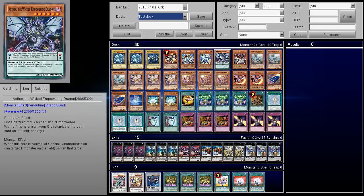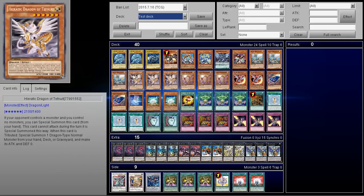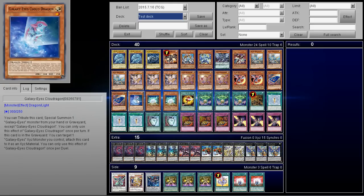He's got two copies of Blue Eyes, one Labyrinth Dragon, one Red Eyes Darkness Metal Dragon, one Light Ray Diabolos, one Pulsar, one Aether the Wicked Empowering Dragon — pretty cool card, when normal or special summoned you can target one monster on the field and banish it, no return. Then Genesis Dragon — I love this tech. Three copies of Horus the Black Flame Dragon, three copies of Tefnuit, three copies ofEset for the Heretics. We also have Eclipse Wyvern, two Cardcar D, and one Galaxy Eyes Cloud Dragon.